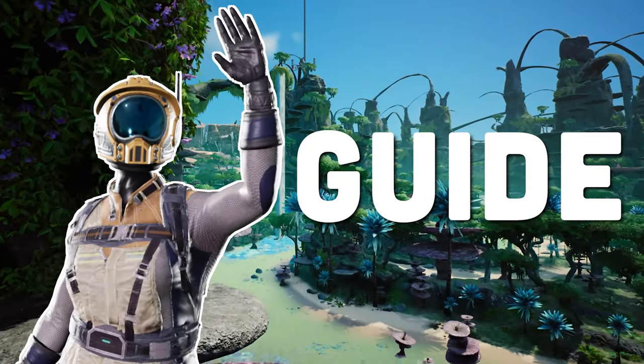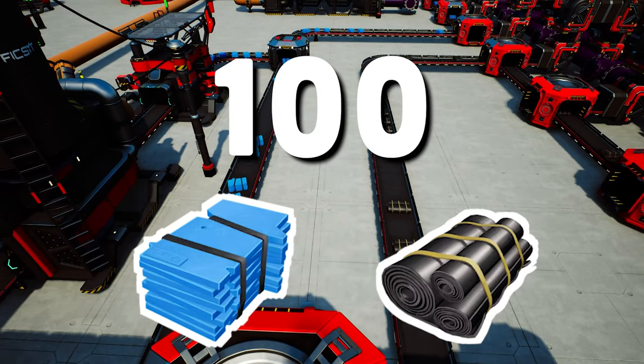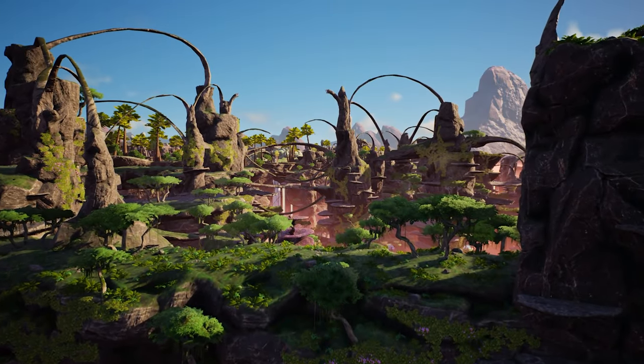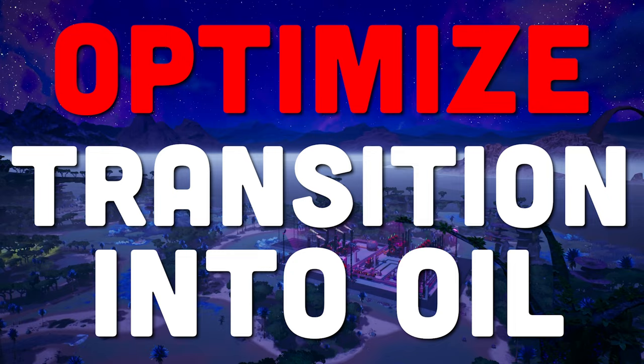Hey everyone, in this Satisfactory guide video I'll be showing you how to build an efficient starter oil setup that will produce 100 plastic and rubber and 1200 megawatts of power using fuel. We will be doing all this without any alternate recipes, in phases, in order to optimize your transition into oil.